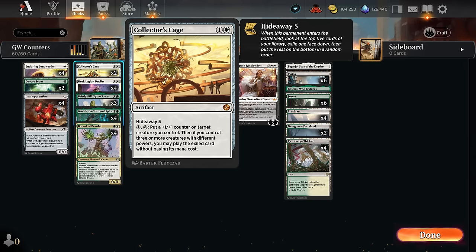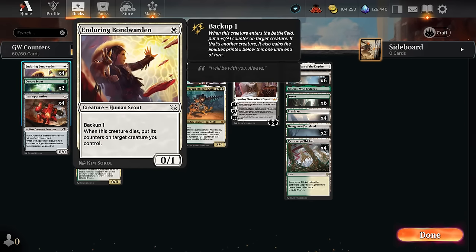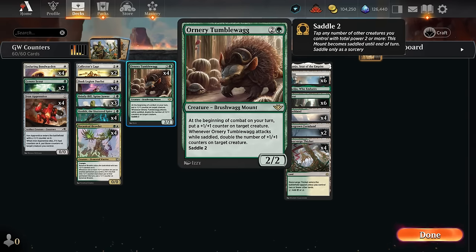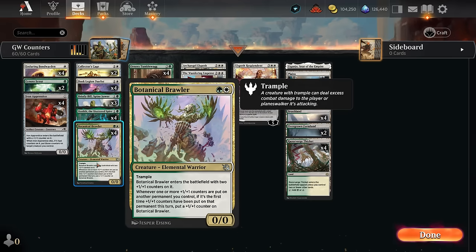It's pretty easy in a plus one counter deck to modify your creatures so they all have different powers. Having a zero-powered creature thanks to the Enduring Bondwarden also makes that easier, as it can give another creature its plus one counter when it enters with backup. Another very important addition is the Ordinary Tumblewag, giving us an additional plus one counter each turn, and whenever it attacks while saddled — similar to how vehicles work, tapping creatures with power two or greater — we can double the number of plus one counters on target creature. Especially powerful with a trampling Botanical Brawler, which can take the opponent out in one or two attacks.